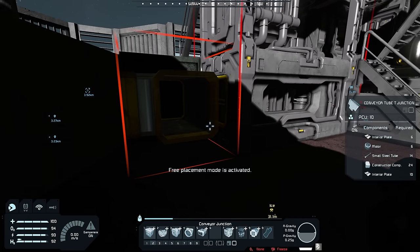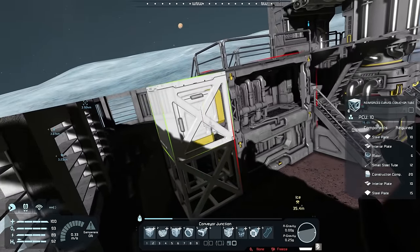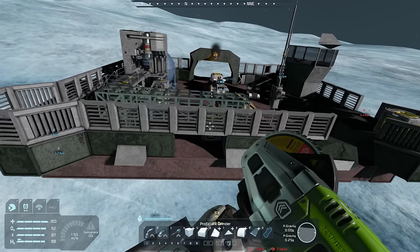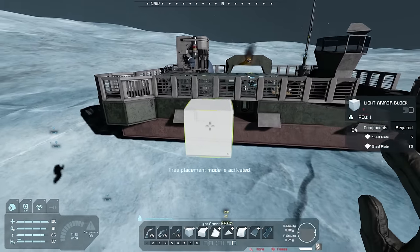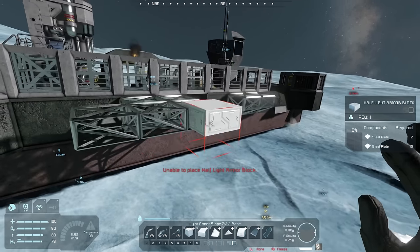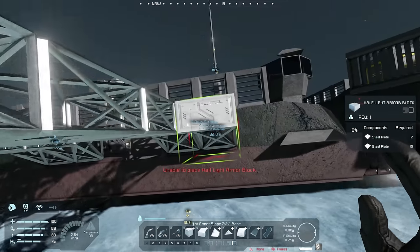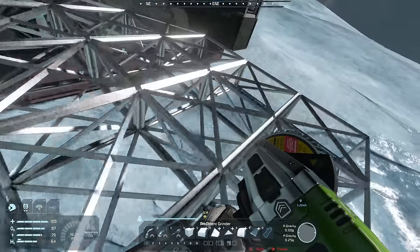Now we can use these blocks here. I'm going to use a curved one, go up right there, then come over like so, then a three-way one right there turned to face this direction, then go straight again. We're going to have two landing pads here — one right here and one right there — about this large. We'll do the same thing on the other side and call that a landing pad.